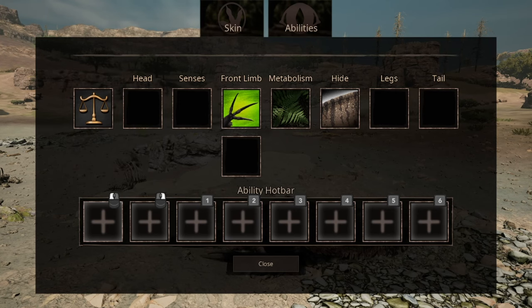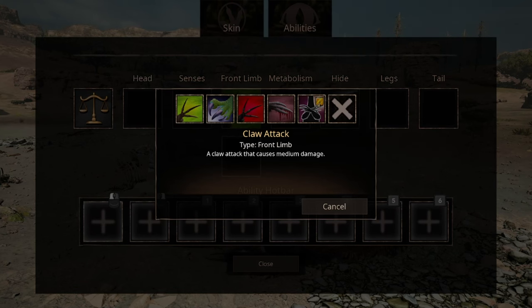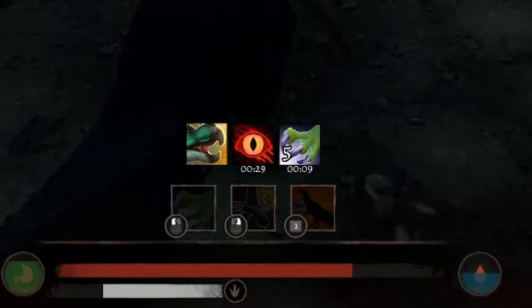On front limb, we can equip two abilities and we get five picks. The first one is Claw Attack, a standard left-to-right swipe attack that does medium damage. The second option is Claw Barrage, and while the first attack may be a bit wimpy, each hit increases its power, and it can be stacked up to five times.